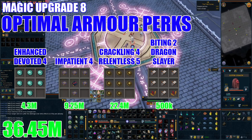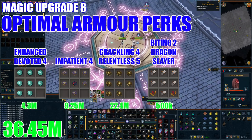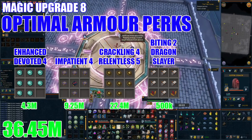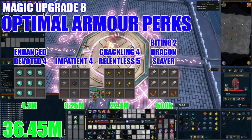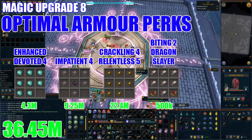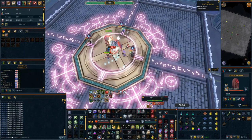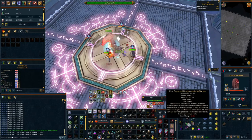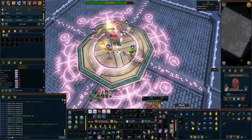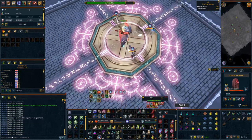Finally for armor perks you want some form of Biting combo. Biting increases your critical damage chance. You could go for Biting 4 using nine Direct components, however this takes a long time. I'd recommend using seven Direct components with two Dragonfire components and settling on Biting 2 Dragon Slayer for now, which boosts your damage to dragons by 7% — great for ED2 and other dragons. The average damage increase from Biting 2 is 2.533%, which while not the 5% from Biting 4 will suffice for now and let you focus on more important upgrades in the meantime.